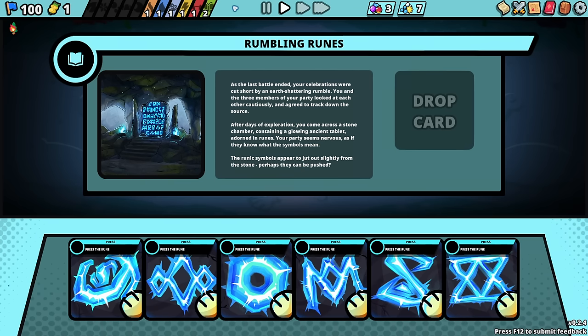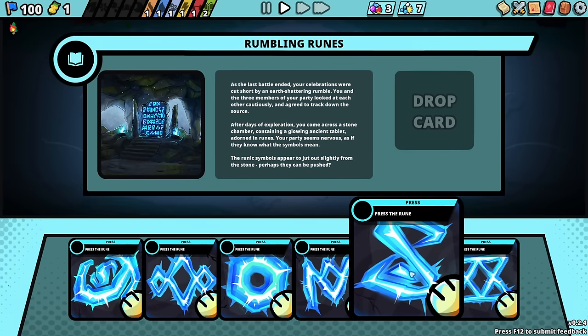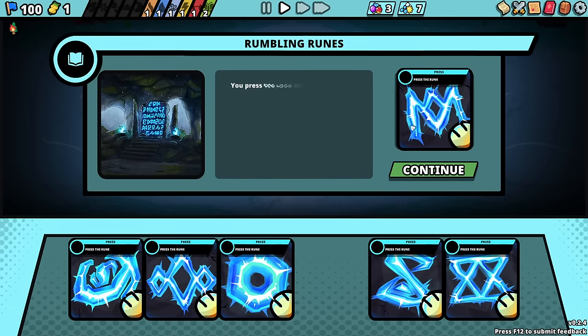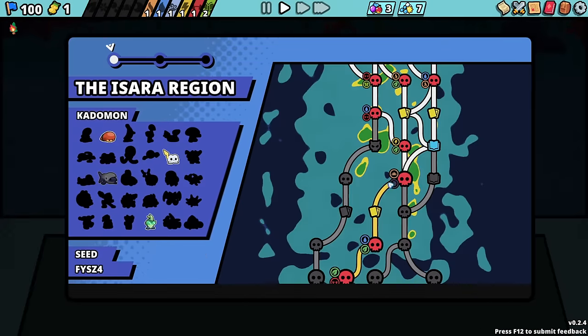What the hell? As the last battle ended, your celebrations were cut short by an earth-shattering rumble. You and three members of your party looked at each other cautiously and agreed to track down the source. After days of exploration, you come across a stone chamber containing a glowing ancient tablet adorned in runes. The party's nervous, as if they know what the symbols mean. Perhaps these can be pushed. There's a bright flash — you find yourself back outside with the tablet gone. I'm unsure if you need to find it again or push more.